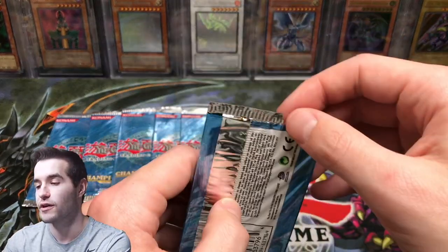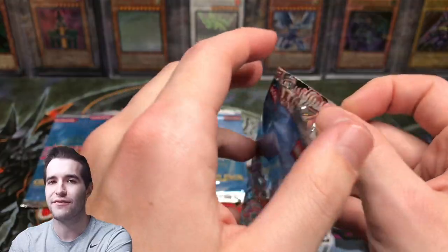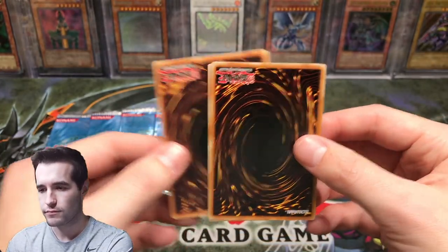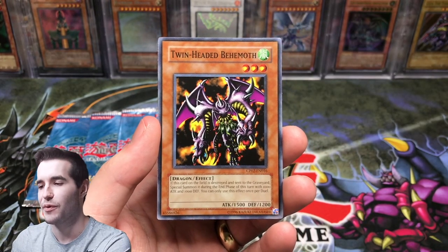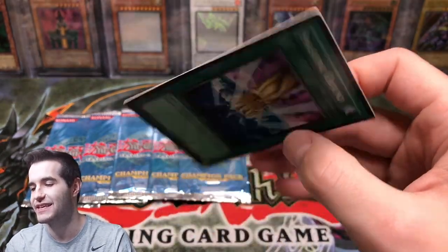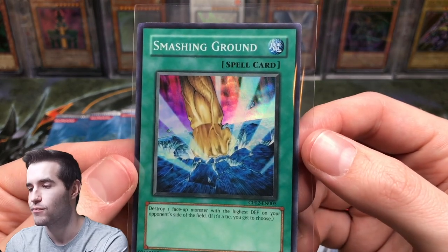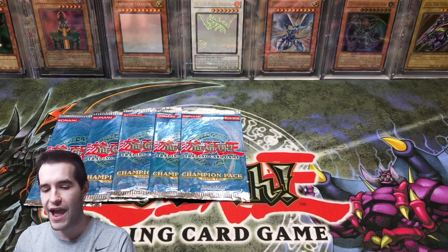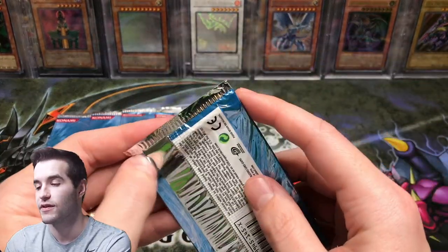So far we have two Pyramid Turtles, a Magician of Faith, and a Nimble Momonga. Pyramid Turtle is a really cool card — it can special summon zombies with less than 2,000 defense. Rush Recklessly, Twin-Headed Behemoth, and a Smashing Ground — that's pretty cool. I do have a PSA 10 of this one. We haven't pulled the ultra rare yet. The centering on this Smashing Ground isn't great but it's within the bounds. We are halfway through — five foils, got one of each except double Pyramid Turtle and no ultra rare.